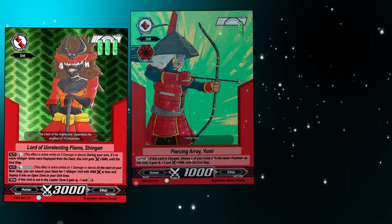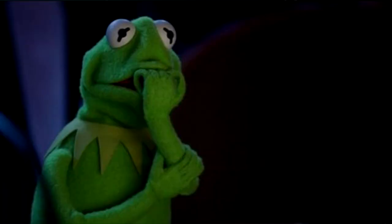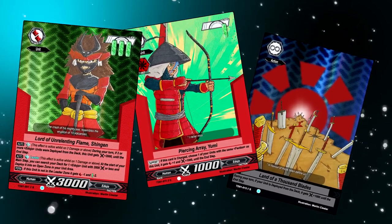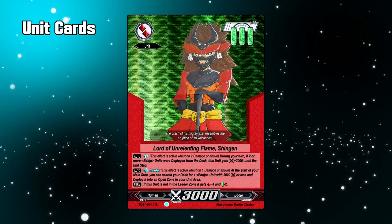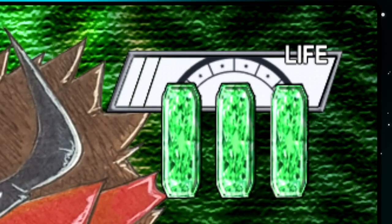From first glance you can notice each card type has a bunch of things going on, which can be a bit intimidating to take in, but let's break each of them down piece by piece. Moving on to reading a card. Unit Cards — starting from top to bottom, here we have the unit's Hit. This is the amount of damage the card deals either to another unit in play or to a player, represented by the amount of red diamond shapes. Life is the amount of damage the card can receive while it's in play before being sent to the discard pile.